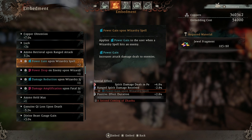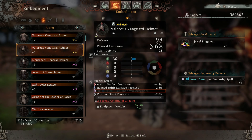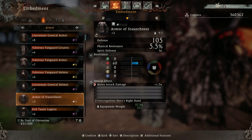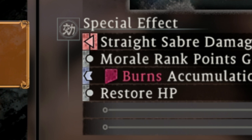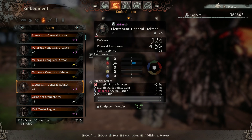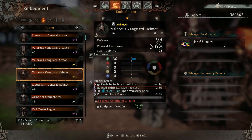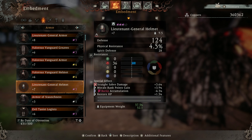You can remove particular jewels from gear by going into the embedment section, choosing a slot, and just removing it. However, some special effects can't actually be removed. The way to identify this is by the little icon: if it's a red or green symbol with a full square at the end, it can't be removed. Ones you can remove have a shorter rectangle icon. On gear with set bonuses, the set bonus itself is the one you can't remove; all other jewels on that piece can be removed.